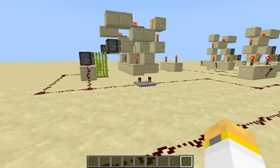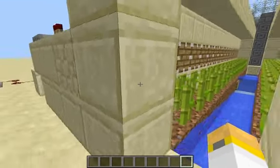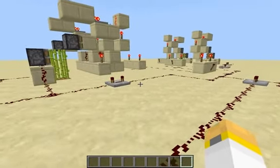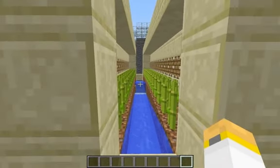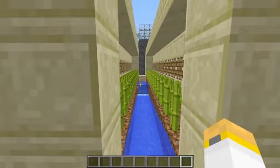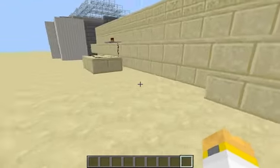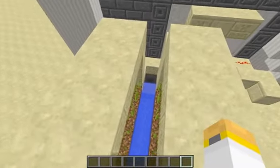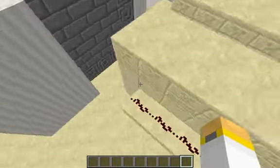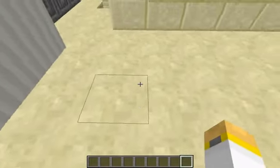It lets the sugarcane get harvested down the water stream. A light resets all the other sugarcanes so they can re-begin the process again. I have found that four sugarcane growing like this allows all of it to get to three-high before it gets destroyed and reset. This water stream feeds into a hopper, which goes into a minecart transportation system.